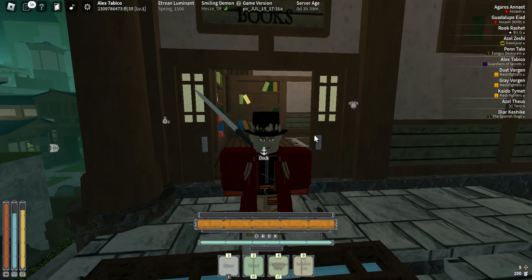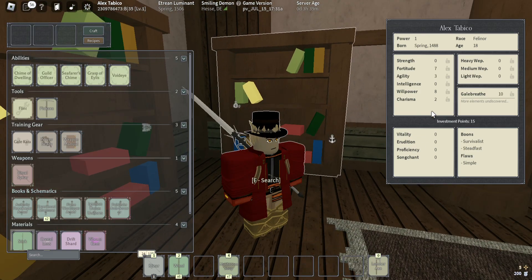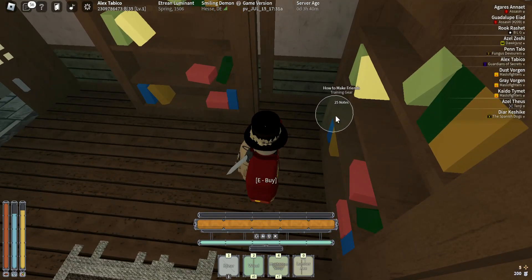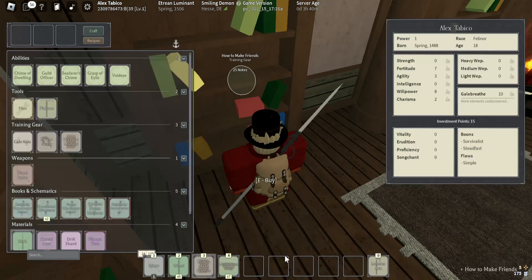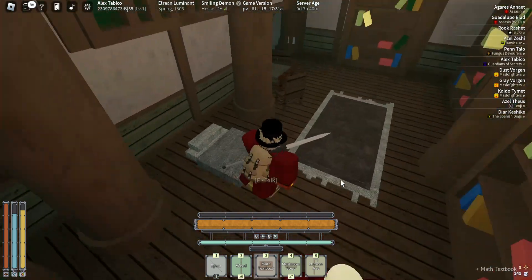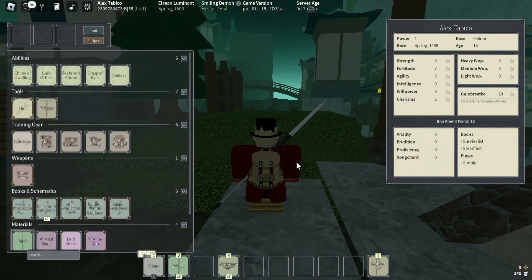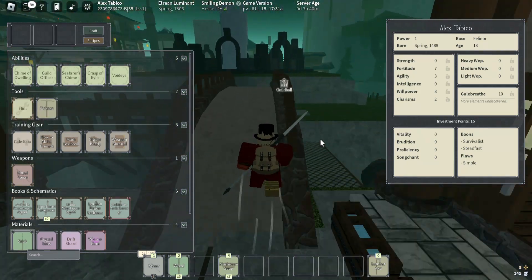First thing — charisma. Down here when you go there, there's a book called 'How to Make Friends.' It costs 25 notes. I already bought it. Second thing — intelligence. My textbook is here.